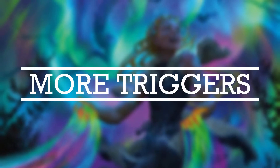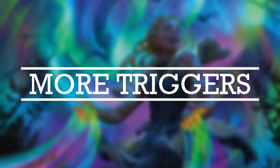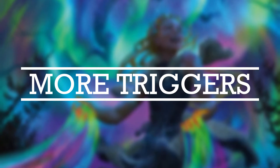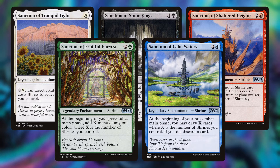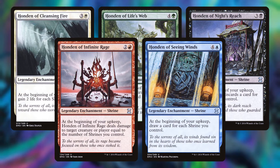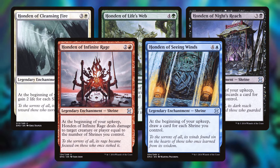The next section is called More Triggers. With this deck there's a ridiculous amount of upkeep triggers happening, and I've always wanted to build a deck with all of the Shrines — so that's what I did. We have Sanctum of Tranquil Light, Sanctum of Stone Fangs, Sanctum of Shattered Heights, Sanctum of Fruitful Harvest, and Sanctum of Calm Waters. Then we have Honden of Cleansing Fire, Honden of Life's Web, Honden of Night's Reach, Honden of Infinite Rage, and Honden of Seeing Winds. I think these are undervalued in five-color decks, and in this deck specifically they do a lot of work.